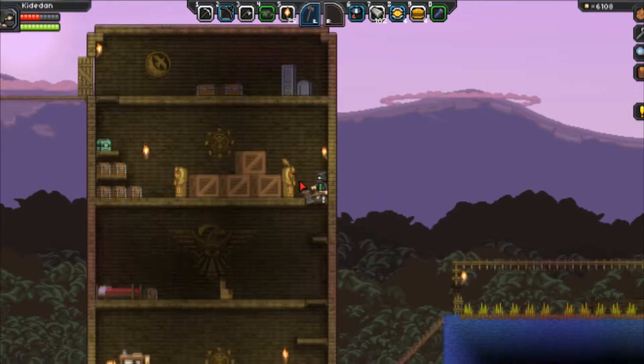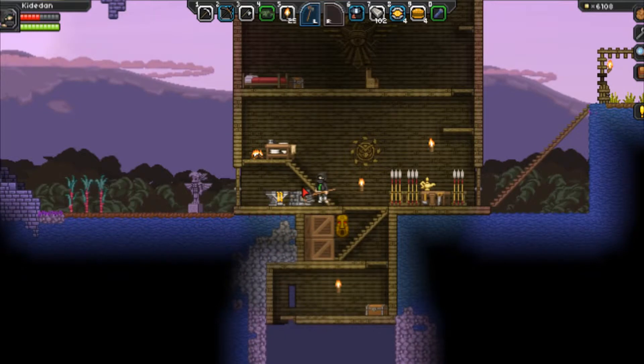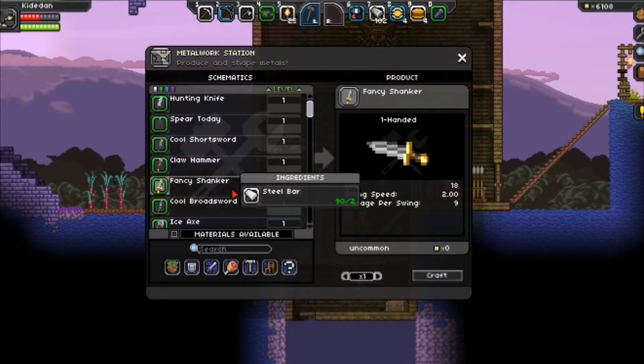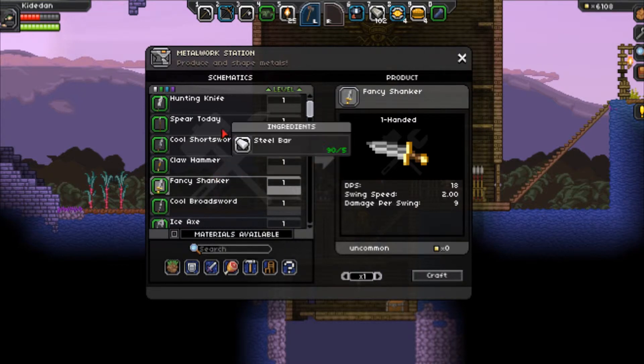After that, you're not going to need to upgrade your pickaxe until threat level four, when you can start making drills, which are slightly faster but not too much. They're just really expensive pixel-wise.